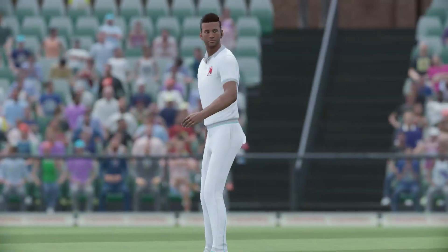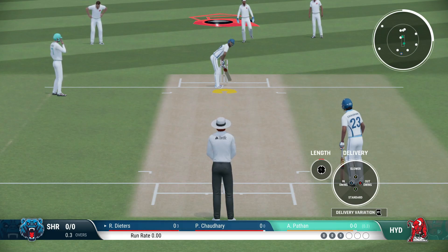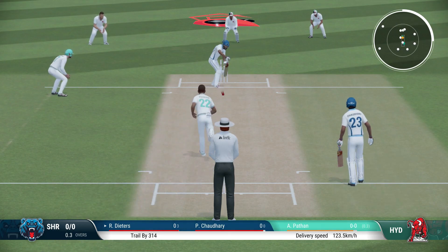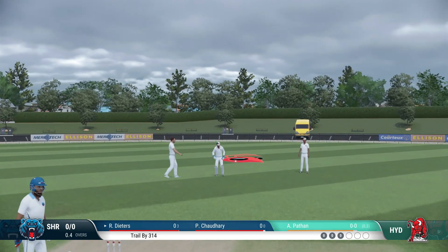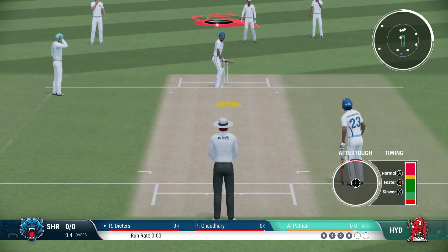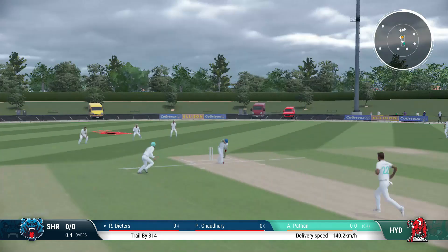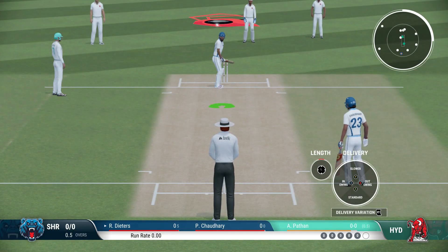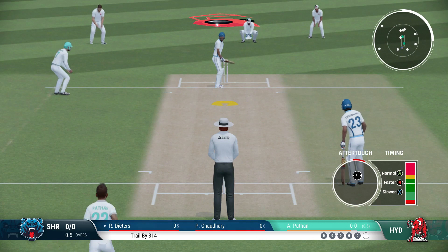We've got some fielders in close so we can get catches easily when they defend. Let's try a slower Yorker and see if we can get a wicket. Oh, nicely played — right in behind it. That was a good slow ball, picked up well though. Got that defensive shot in nice and simple. I think I'll have to get the spinners in for quick wickets. Let's try the fast bowlers for some time and if it doesn't work out, we'll get the spinners in.